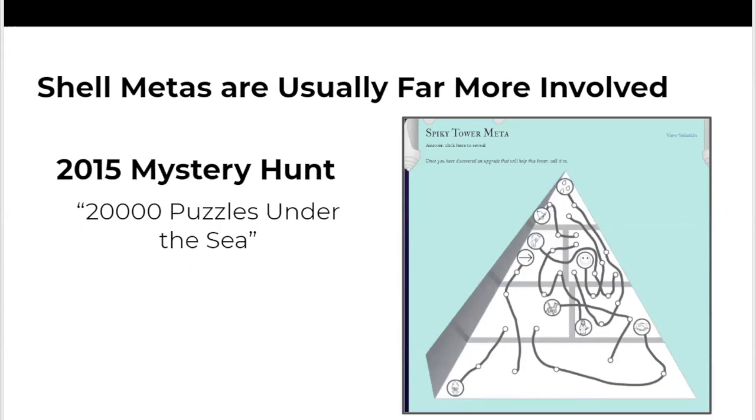This is from 2015, where all of the answers had a food hidden in them. The shell for this round was the food pyramid. If you extracted that food, you got another word, which if you wrote on these paths, it made a new word. If you only took the letters that matched the type of food corresponding to where it was in the pyramid, you got your answer.